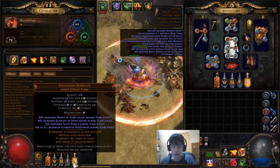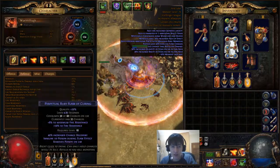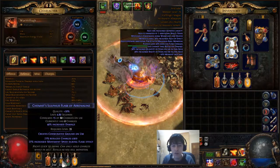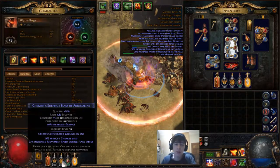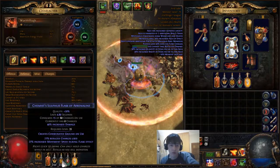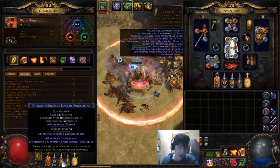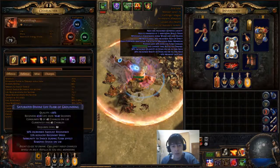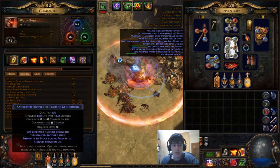With my two ruby flasks and divination distillate I get up to 98% fire res, which is pretty awesome. I'm using this sulfur flask which gives me like 4% health regen per second when I'm standing in it, and the consecrated ground it creates, plus increased damage — not that great but whatever.